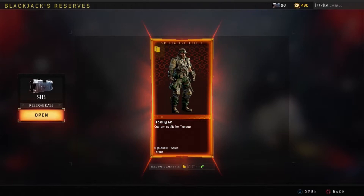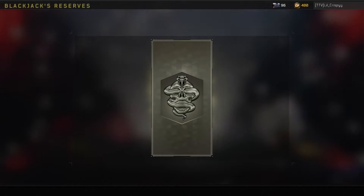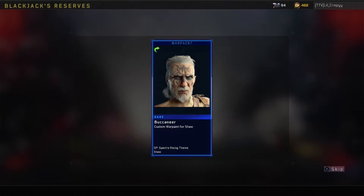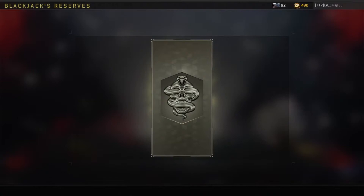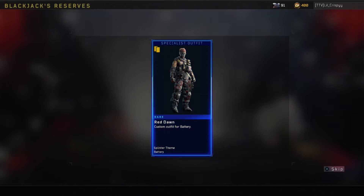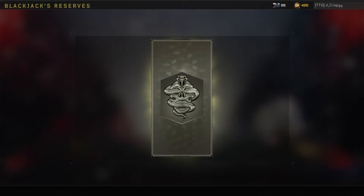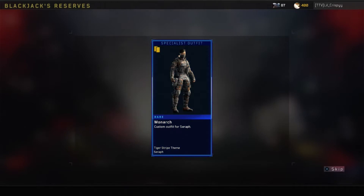Legendary camo — whatever that was. Epic specialist outfit. Legendary weapon camo. Legendary weapon camo. Rare specialist outfit. Rare weapon camo, reroll for rare war paint. Rare specialist outfit. Rare weapon camo. Rare weapon camo, rare specialist outfit. Rare death effects. Come on, give me something good. Rare war paint, reroll for rare weapon charm. Legendary war paint.